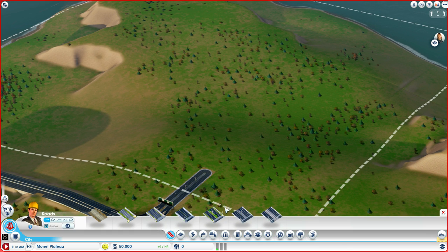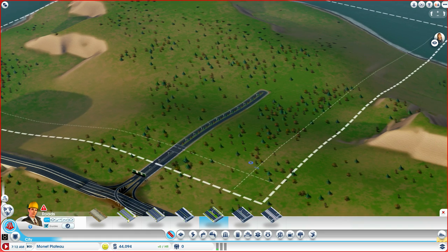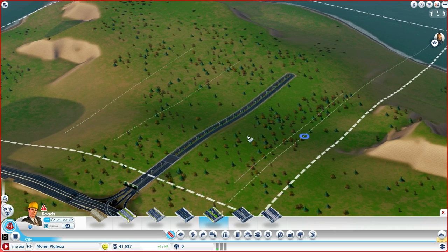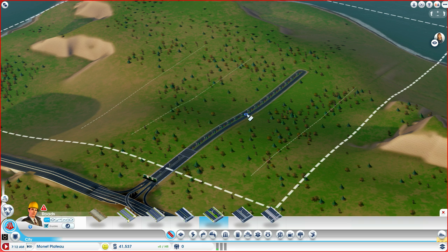The first thing we'll do to get started is we're going to need to connect our city up. The city design I used the last time I played this game was pretty efficient. So I'm going to build the long main avenue — I'm not going to build it all the way to the river — and I'm going to branch off this main avenue, but not the way I did before.